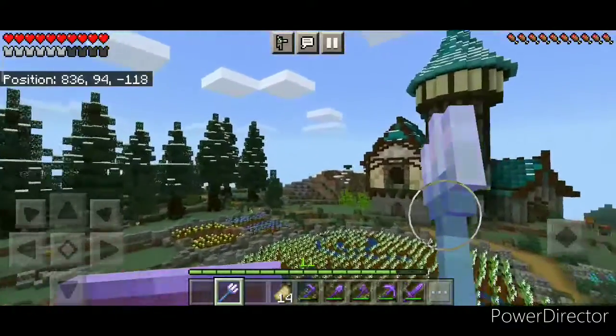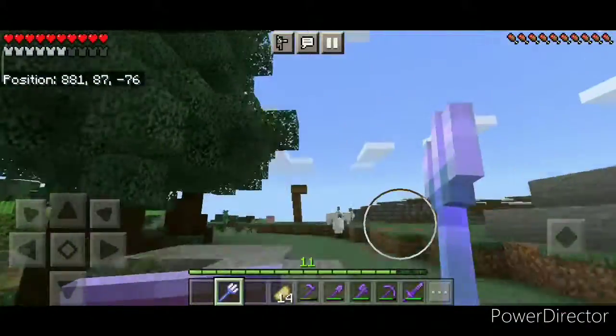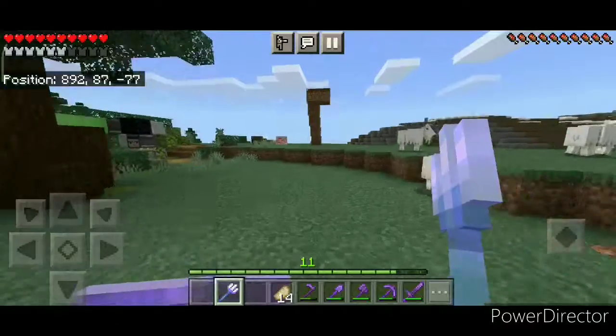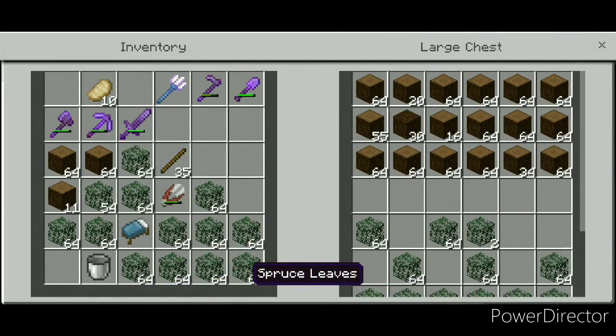A few episodes back we started this forest over here and it hasn't been touched ever since. I want some magic going on here - add a couple more trees, spice up the terrain a little bit, and do a few more things over here. So why don't we do that in the form of a montage?